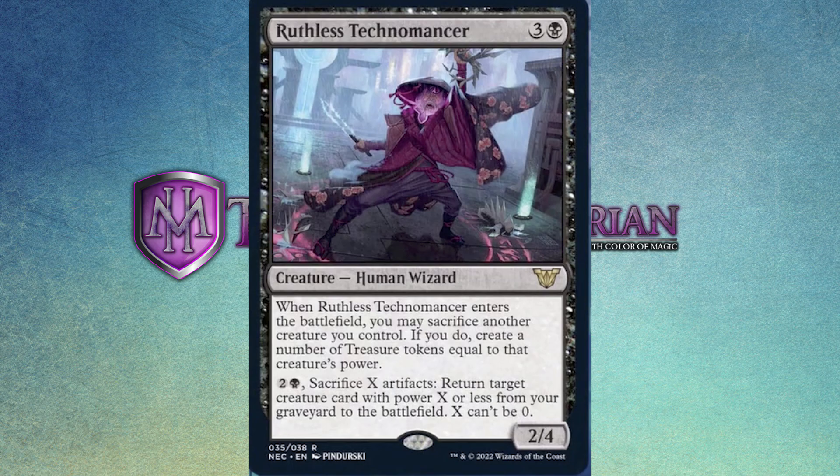His first ability — where you sack a creature — has basically an equal setup with his second ability. If you sack a creature with three power, you gain three treasure tokens. His second ability lets you sack those three tokens to get a creature back from your graveyard with power three or less. If you can flicker this guy, it turns into a way to recur multiple creatures — flicker the Technomancer, he comes in, you sack a creature, sack the tokens to bring something back, that creature does its enter-the-battlefield trigger, and you rinse and repeat. The artwork is pretty intense too, with this old man doing the power pose, yelling to the heavens: 'I shall sacrifice you all to my robot gods!' I love it.